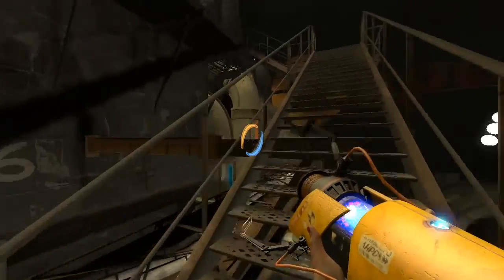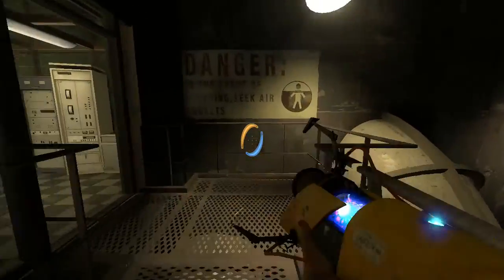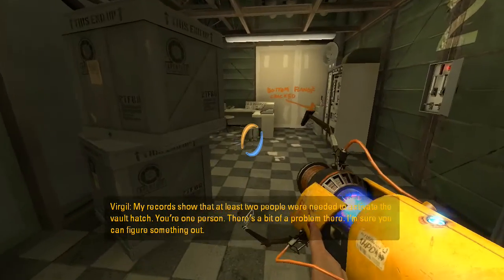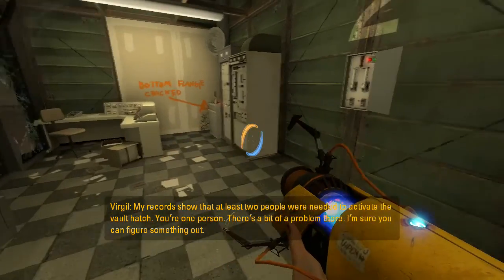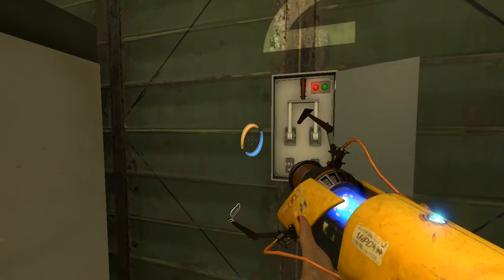Alright, I think this is going to take us right out of this area. In the event of flooding, seek air pockets. My records show that at least two people were needed to activate the bolt hatch — you're one person. There's a bit of a problem there. I'm sure you can figure something out. Well, I'm glad you have confidence in me.